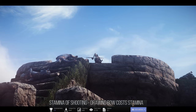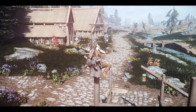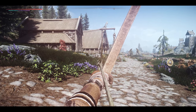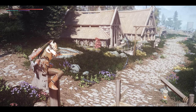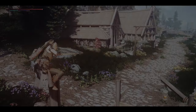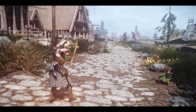Next up is Stamina of Shooting — Drawing Bow Costs Stamina. While not an SKSE plugin, this mod is noteworthy. It introduces the mechanic of consuming stamina when drawing a bow, and once your stamina is depleted, you'll have to lower the bow. Personally, I think it would be even better if there were options to adjust stamina consumption, like reducing it when aiming in sneak mode or increasing it when aiming while moving. If you're looking for a more realistic archery combat experience, give it a try.